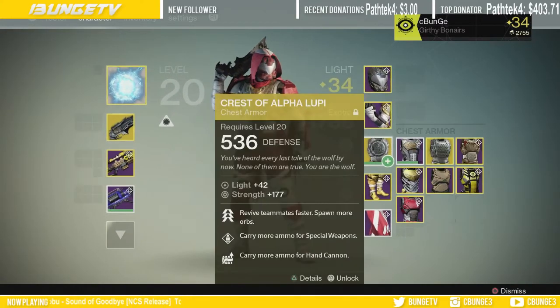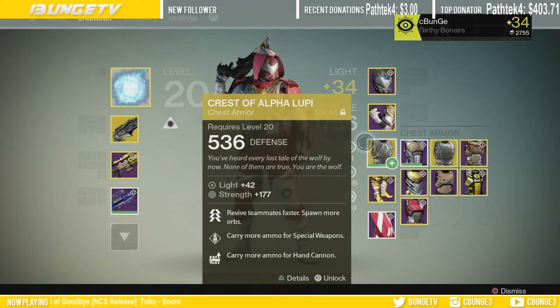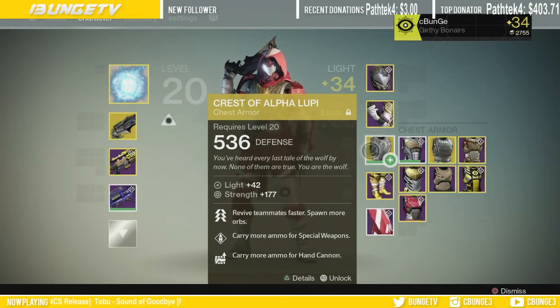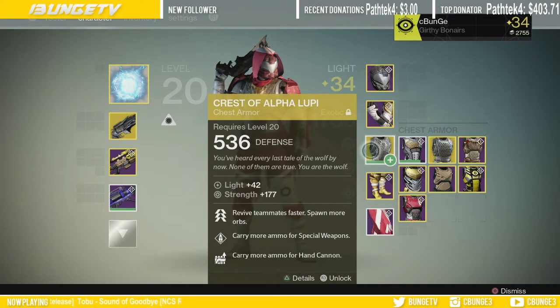For Trials, what you'll see me run every single time is the Crest of Alpha Lupi. I'm actually top two percent in the world in resurrections — I have over 700. I've had this game for nine weeks and Trials has only been out for six weeks, so in six weeks I've had 700 resurrections. You can't beat this chest piece: it has Strength, revive speed is faster, spawn with more orbs, carry more special weapon ammo, and carry more hand cannon ammo — which is awesome especially when I like to snipe.